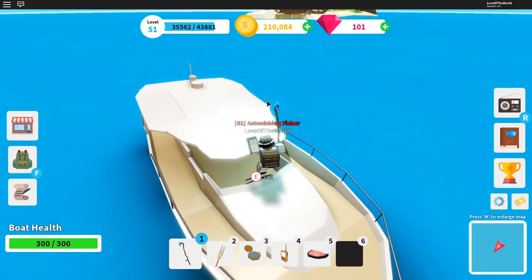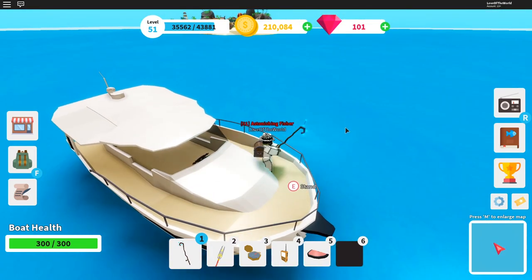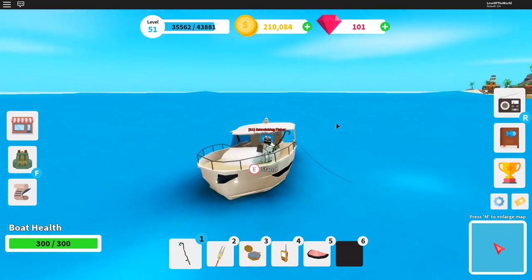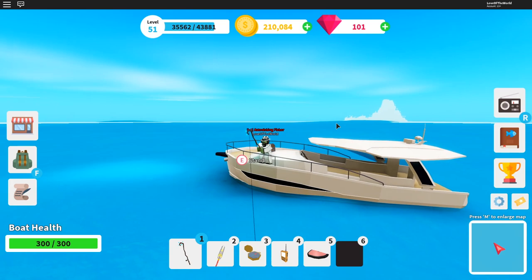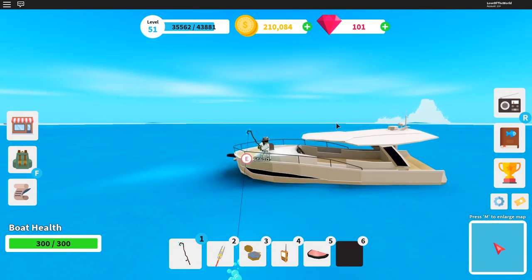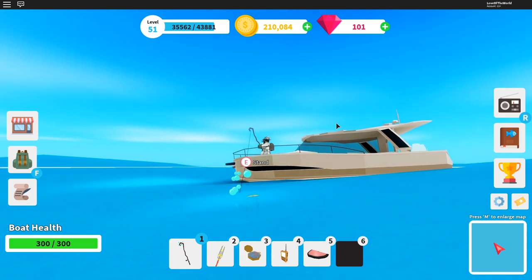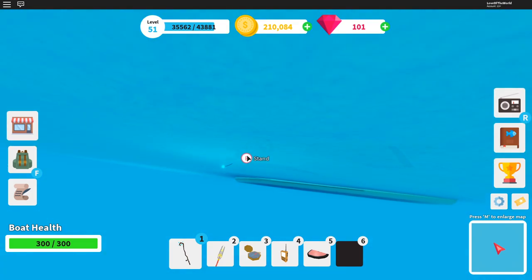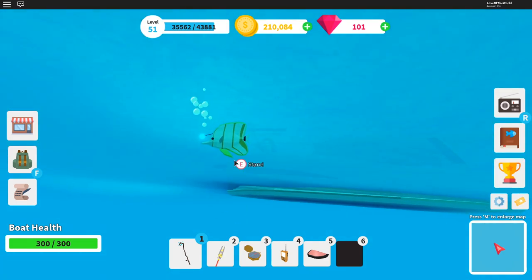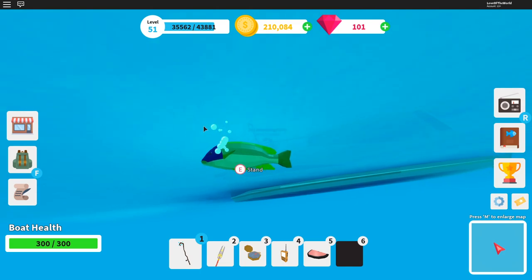So pretty much guys, it's actually quite simple. Whenever you start fishing, make sure you throw your fish line down, and you can move your camera below the ocean. If you move your camera below the ocean, you can actually see what kind of fish you're going to get. So if you move your camera below the ocean level, you can actually see what kind of fish is on your hook, and you can tell whether it's a mythic fish or not.